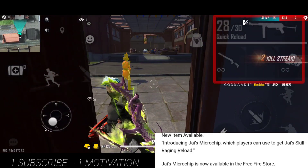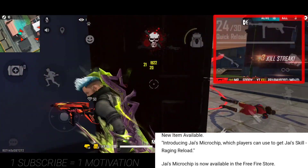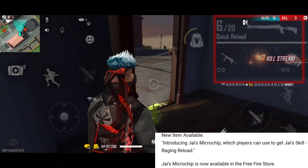In this case, you have instant bullets. You have 45% bullets. You have to get fast. This is J-Character.